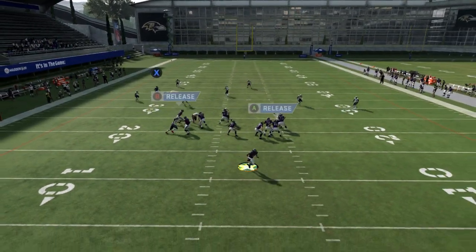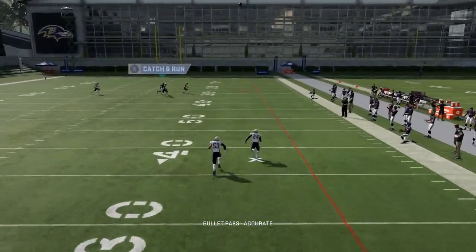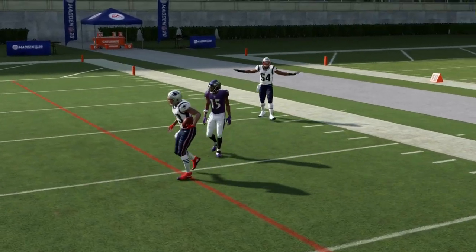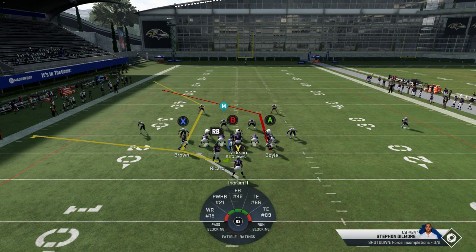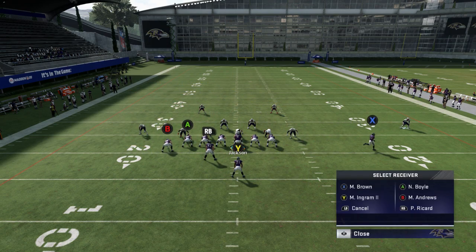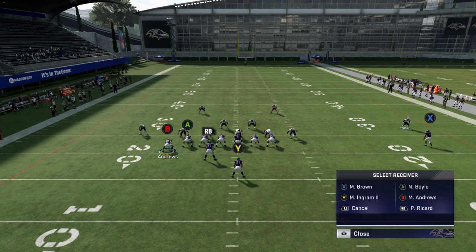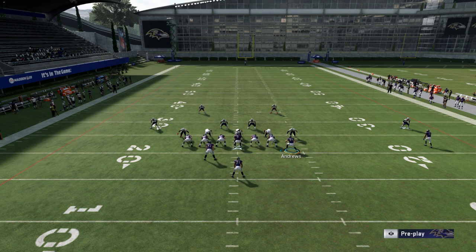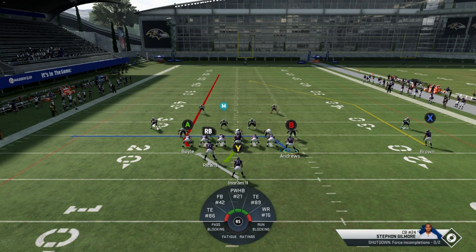See how the safety doesn't fall for it? The safety and the middle linebacker — that's why you've got to have it on the short side of the field. If you get stuck on the other side and you see cover two, flip the play like that — flip the whole play. Those guys have to be on delays; they can't be on regular routes because it'll make the safety play his assignment.